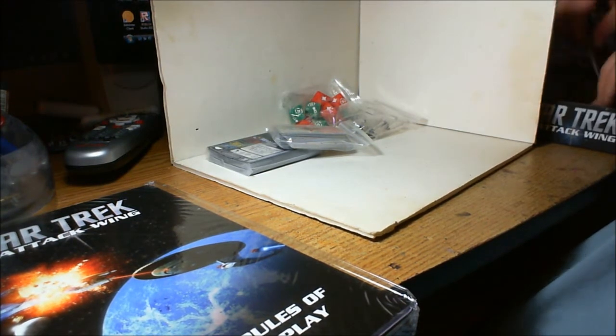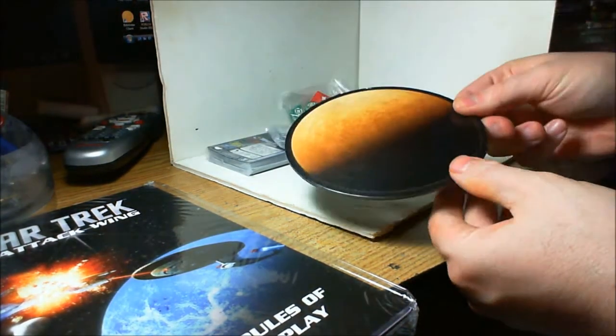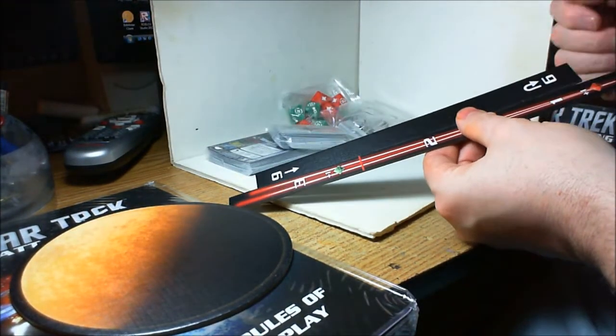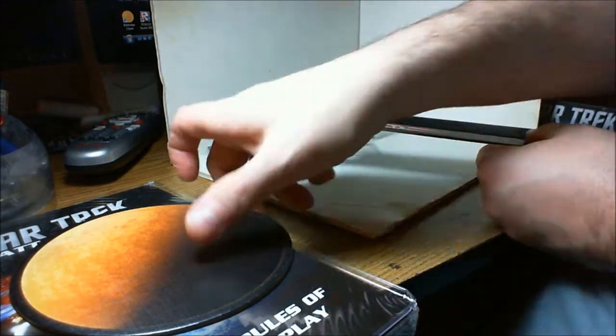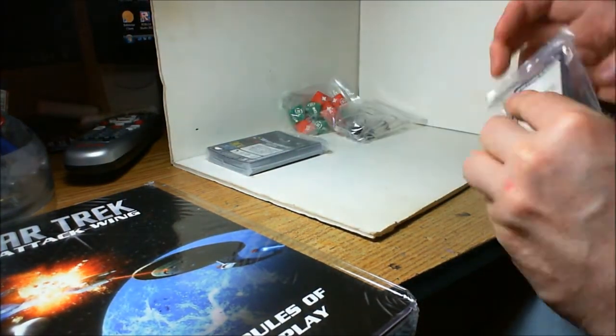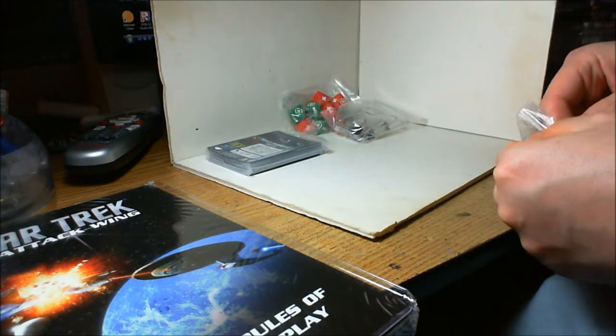You also get a big planet template for use with missions. And here are the two loose pieces, which are the measuring tool and the six-forward, which is really only used right now if you have a Transwarp drive.